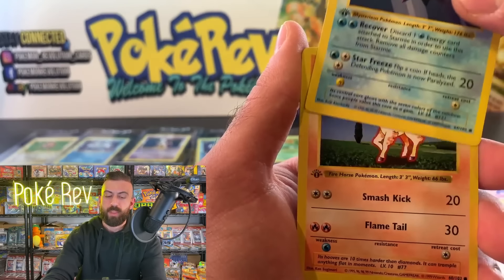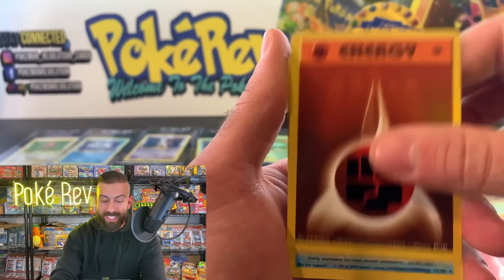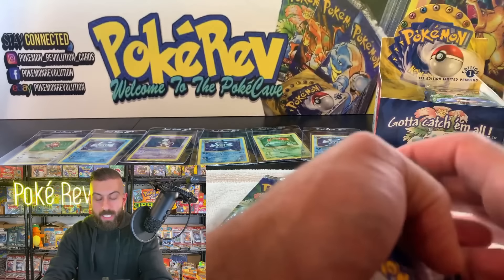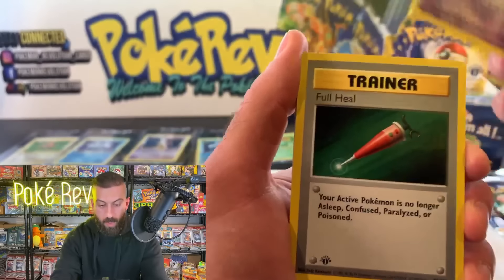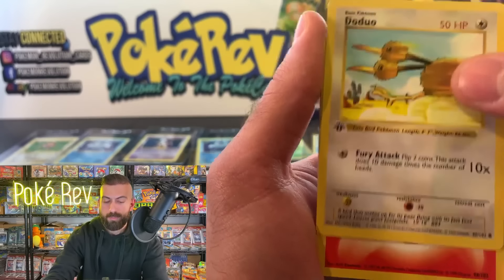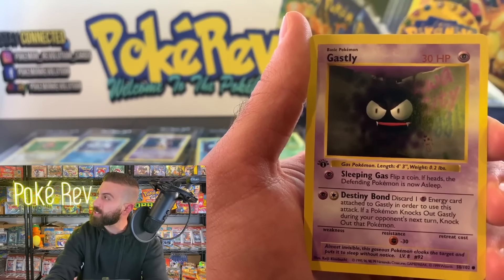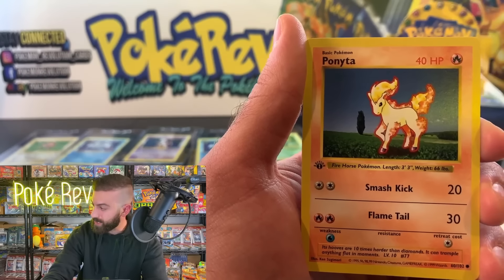We got a Starmie, Ponyta, Fighting Energy. This is for Timothy B — let's get a big hit. Oh we got another Poliwrath — a trio of Poliwraths coming out of this box! We got a Jinx coming in. Full Heal, Kakuna, Doduo, Fire Energy for luck, Gust of Wind, Machop, Lightning Energy, Gastly. I want to see a Charizard out of here.